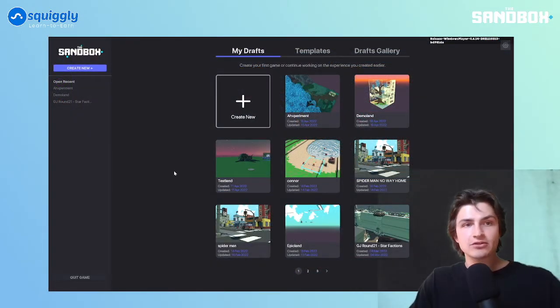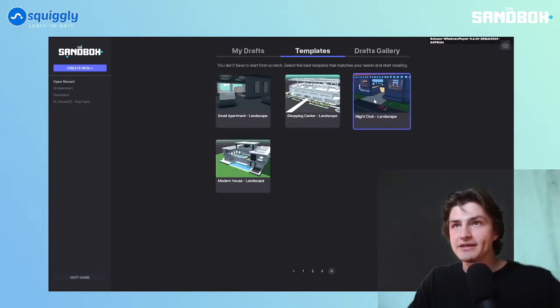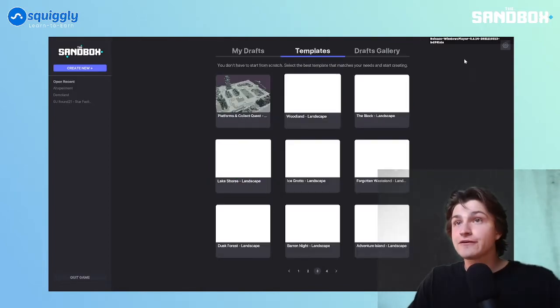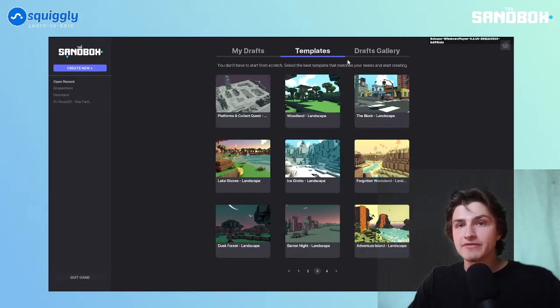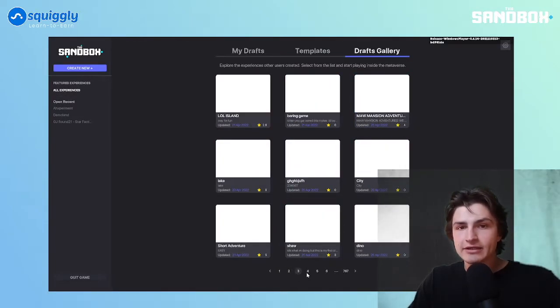This is what the game maker looks like after you download it and open it up. There's my draft — all the stuff that you've built. There are some templates you can work off of, and at the end of the templates page there are some interesting things you can edit, like these modern houses. You're free to build experiences on top of them. And then there's a drafts gallery where you can see all the stuff that people are out here publishing.